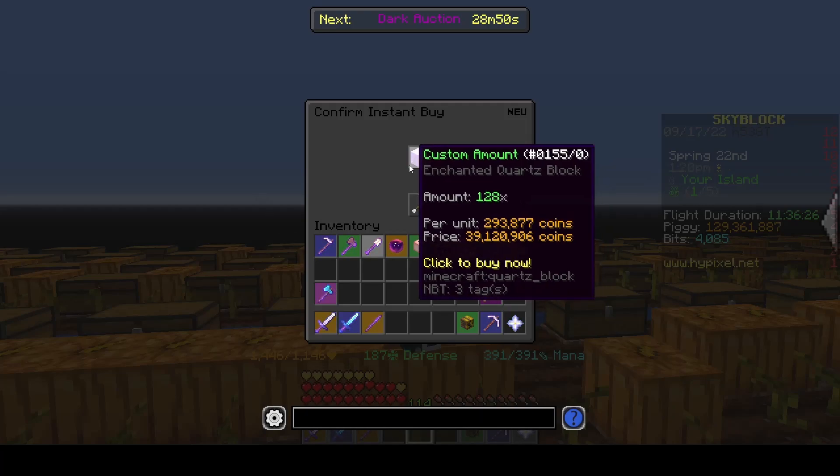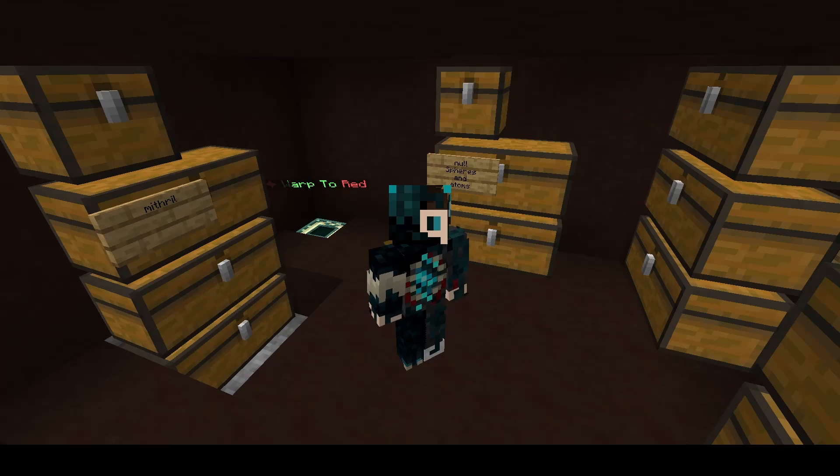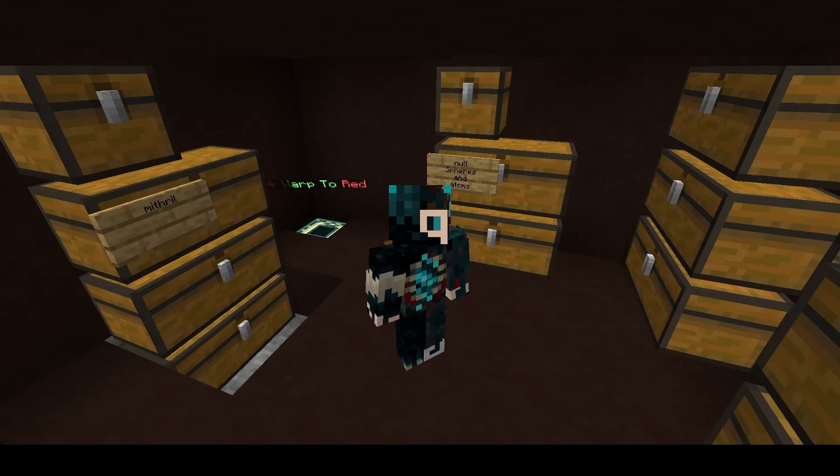In three, two, one. Boop. The next things I must buy are the Mithril, Obsidian, and Null Spheres. Right to it, I suppose.